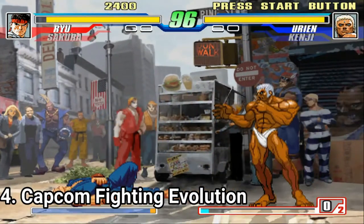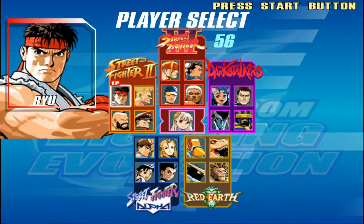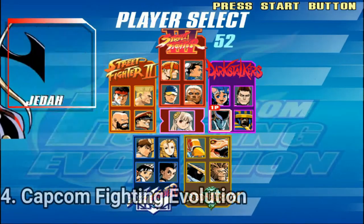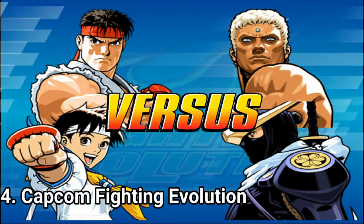Capcom Fighting Evolution is a crossover with the characters of Capcom fighting games. You can pit Street Fighter characters against Darkstalkers and Red Earth characters. There are 22 characters in the game, the game uses the 6 button layout, and before a match you have to select 2 characters, which you can alternate during a match.